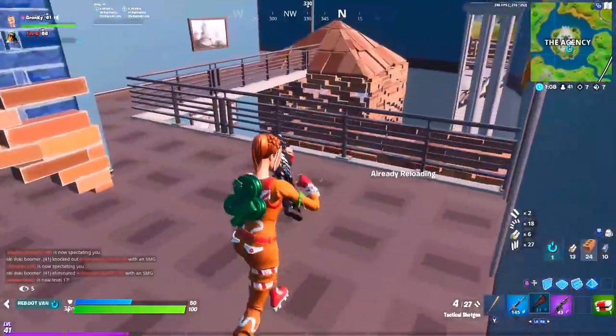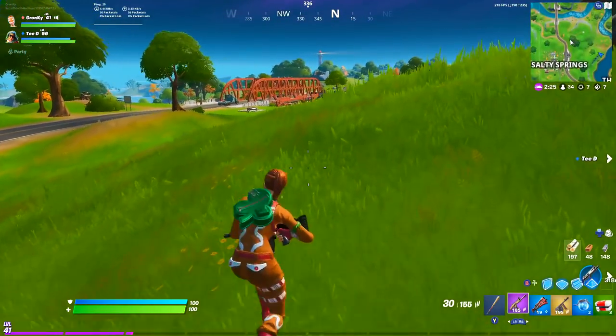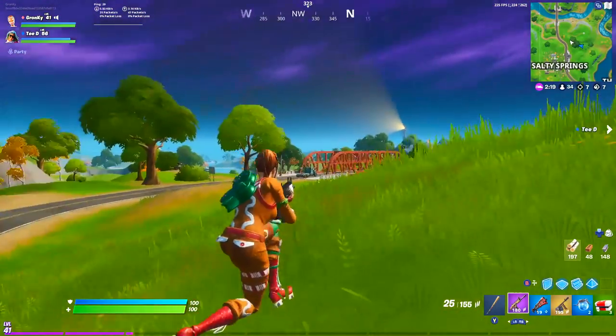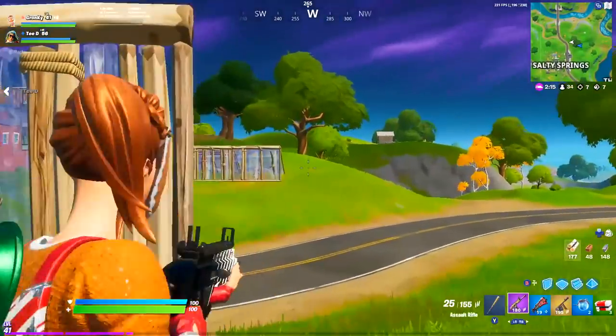But with high ground, there's just so much less to worry about. Your only real fears are explosives shooting you down and launch pads. There's no shockwave grenades, impulse grenades, rift-to-gos, or balloons. It always seemed like these console pros would opt for high ground when taking a 1v1 fight, and I think that says a lot about the viability of high ground vs. low ground.